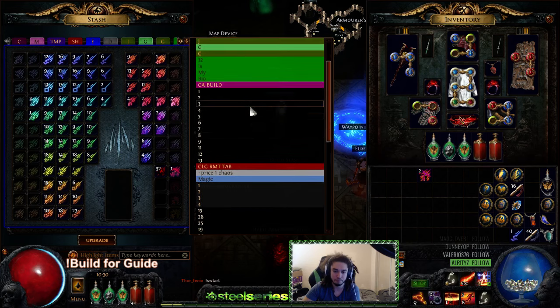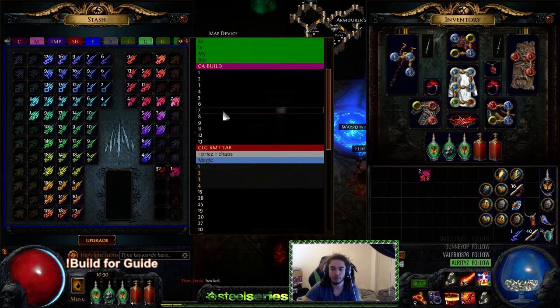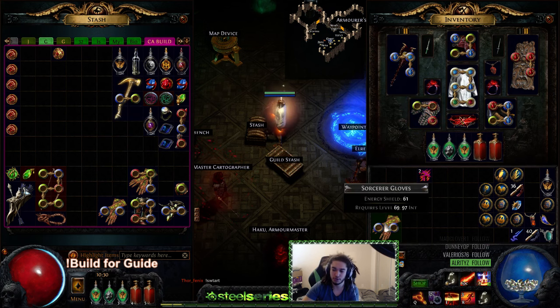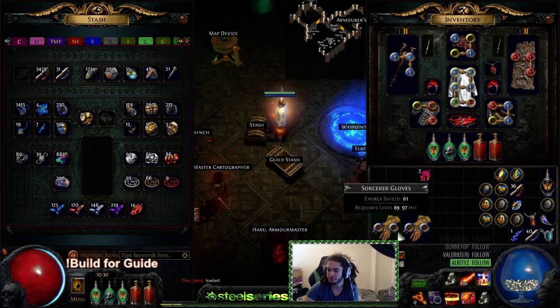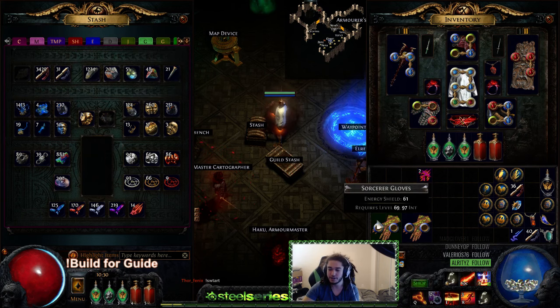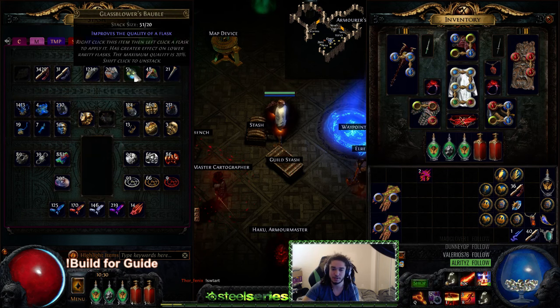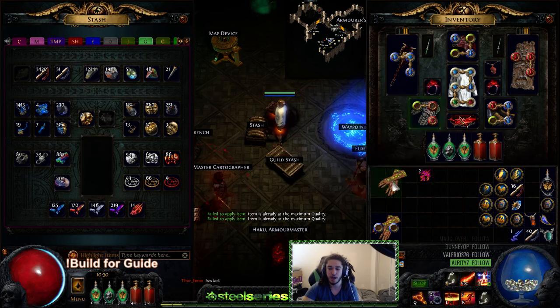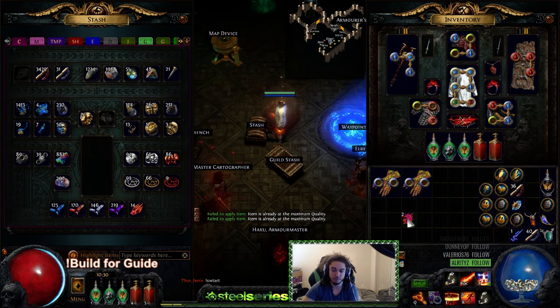The other important thing is to make sure that you're using Sorcerer Gloves, which have the highest base rolls for energy shield. It's also important to make sure the item level is at least 84. These literally only cost a couple of chaos — they're not very expensive — and this item level requirement just allows us to roll the highest tier affixes.